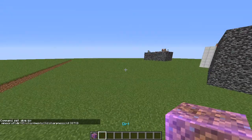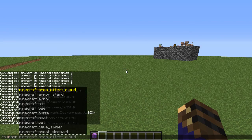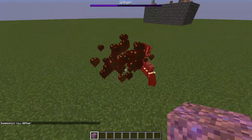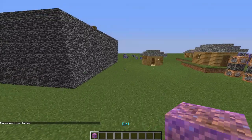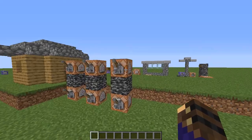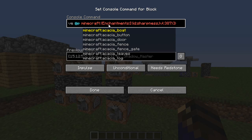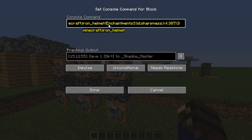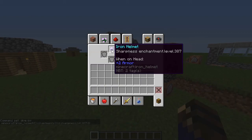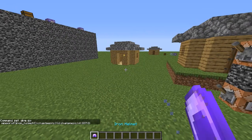This will basically one-hit anything. Just to show that, I'm going to spawn in the wither using a summon command. Bang — there's a wither, I slap it with the dirt. It's a two-hit. Just killed the wither with a dirt block. You can even do an iron helmet, put it on, and it will keep the sharpness level, then take it off and just one-hit pretty much anything.